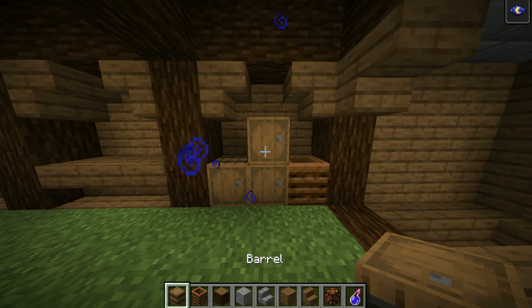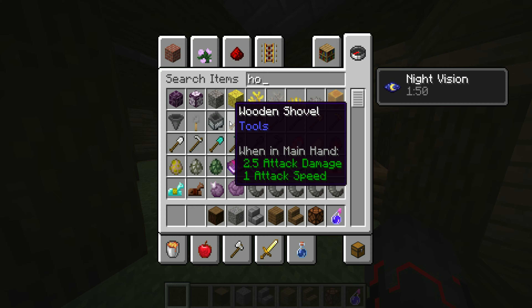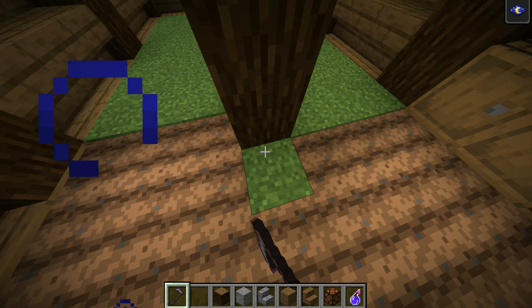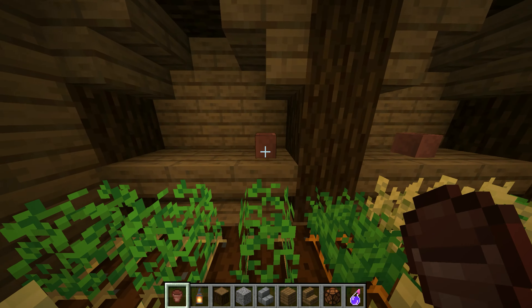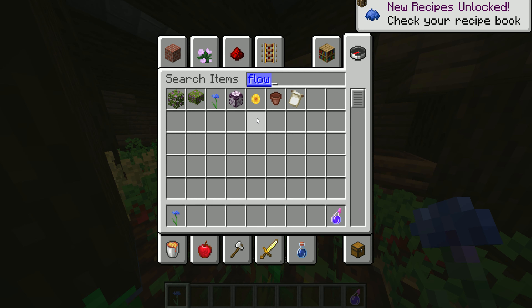On the first layer, put a compost bin, and then three barrels, and go ahead and put a crafting station there too. Now just get a hoe and hoe this entire area, then fill it with some crops. If you want, put down some flower pots on these little things as a nice little decoration. And don't forget to put two lanterns hanging from the top to be able to actually grow the crops.